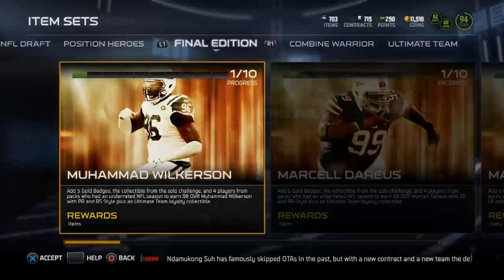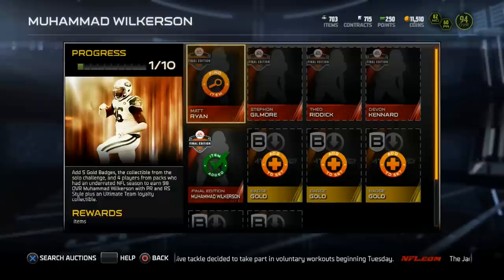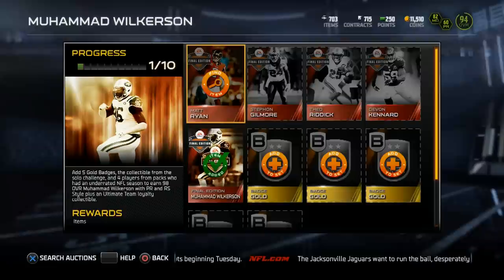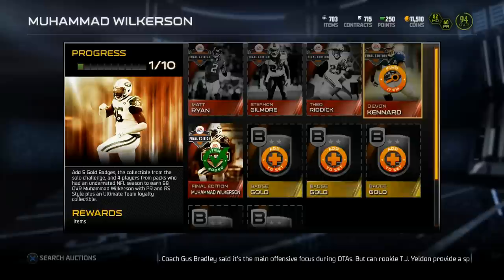If you've been watching my videos for a long time, you know I'm a huge fan of Muhammad Wilkerson in Madden Ultimate Team. I had his base elite card for a very long time — he was like the lowest rated player on my team for a while. The fact that they gave him a Final Edition 98 overall, I'm pretty excited to see what this card can do. To earn it, you need to complete the Final Edition set, which contains five gold badges, the collectible from the solo challenge, and this week's four brand new cards.